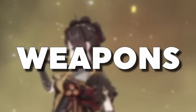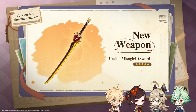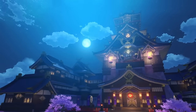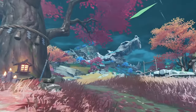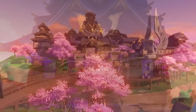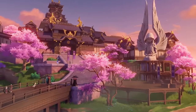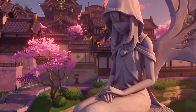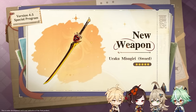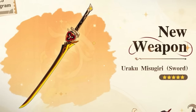Now that we're done with her kit, let's look at which weapon options might go well with Chiori. First and foremost, Chiori is going to release alongside her new signature weapon on the banner, called Uraku Mizugiri. Unfortunately, we didn't get any specific details on it, just that it will have a defense substat, which is pretty interesting because it indicates that even though she scales with attack and defense, defense might still be the favorable stat. The Uraku Mizugiri will obviously be her best-in-slot weapon.